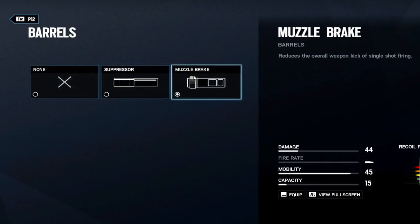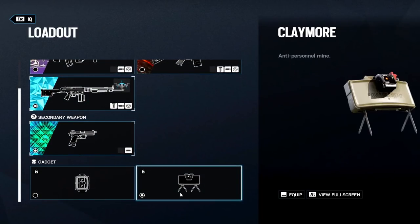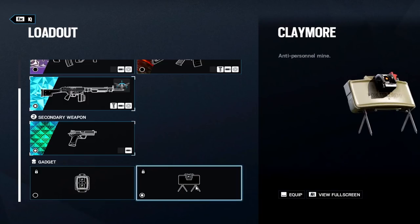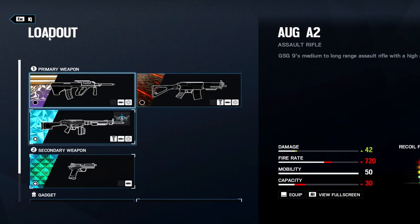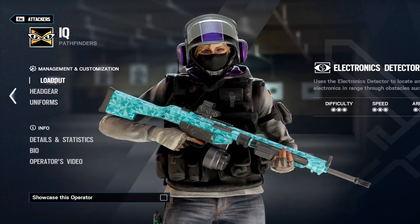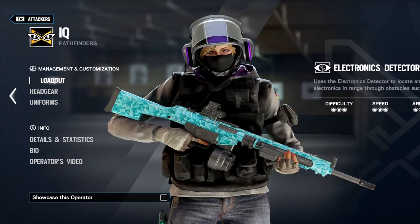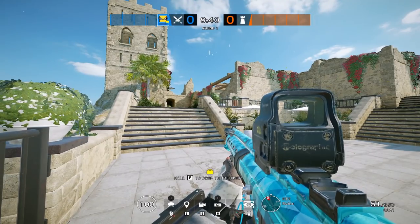For the rest of her loadout, she has the P12 handgun — I put a muzzle brake on it, which is really all you should put on pistols. Suppressors and lasers usually aren't the best idea. For the gadget slot, I run a claymore since I solo queue a lot, though a breaching charge works if you need to go vertical. IQ is more of an entry fragging and support player. She's a three-speed, one-armor operator, which honestly makes her more versatile than Ash.